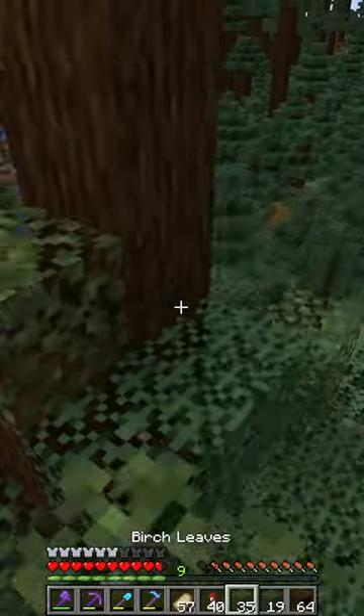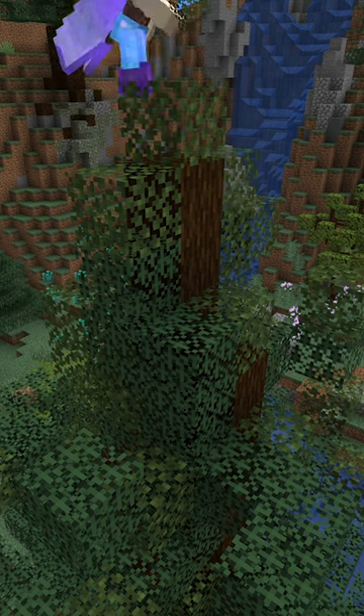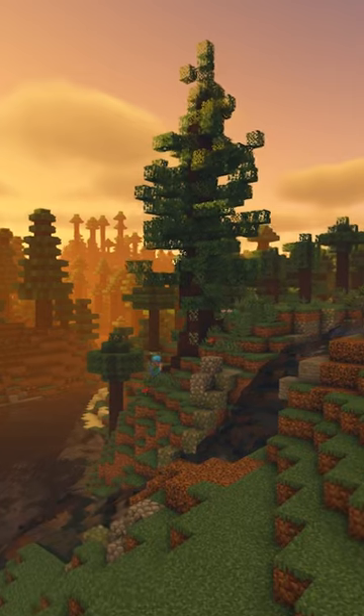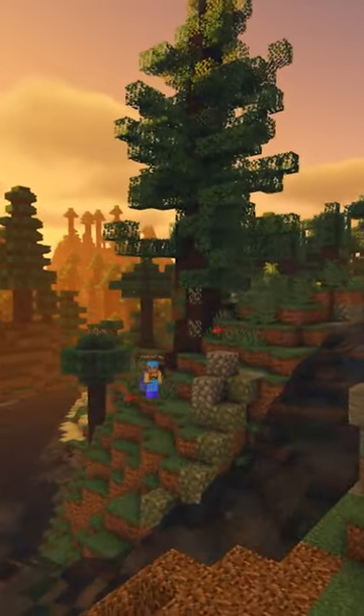Once at the top, your tree should be so thin that it just leaves. With a little practice, these trees are so quick to make. And now that we've made our tree, you can even add little details, like for example, some lichen.